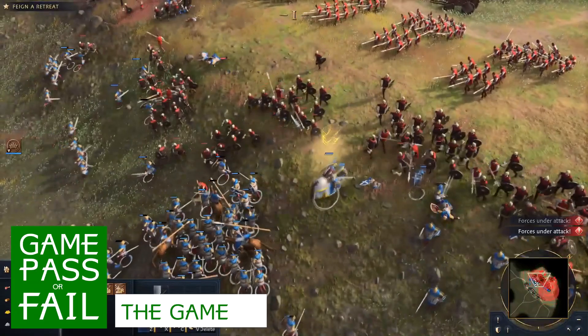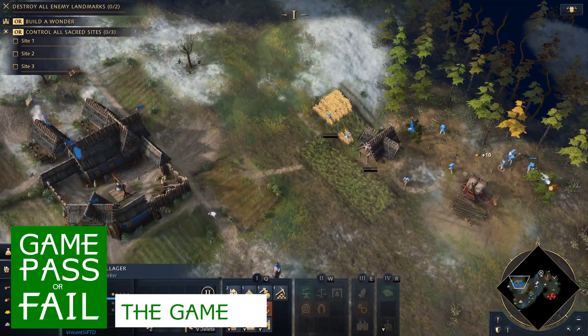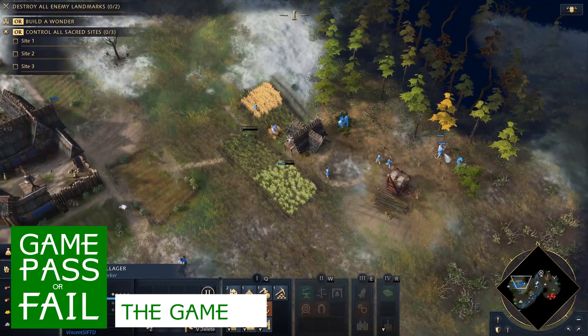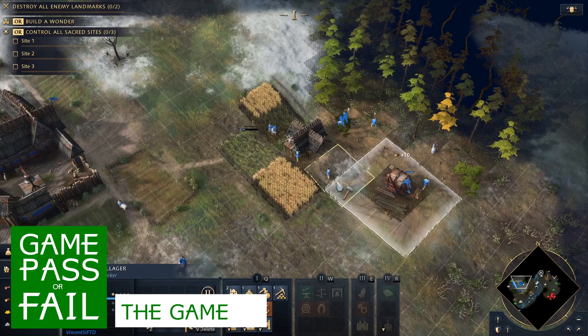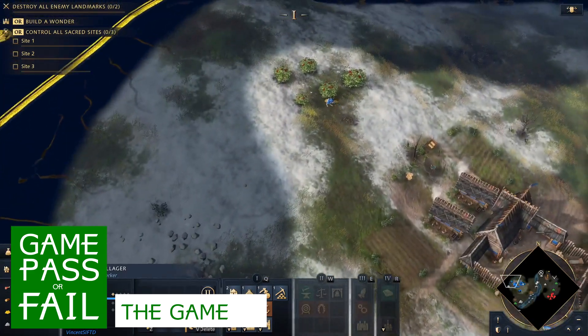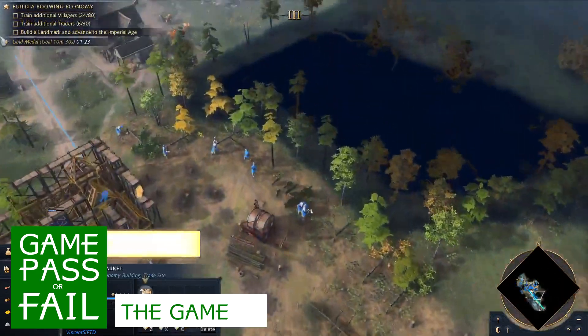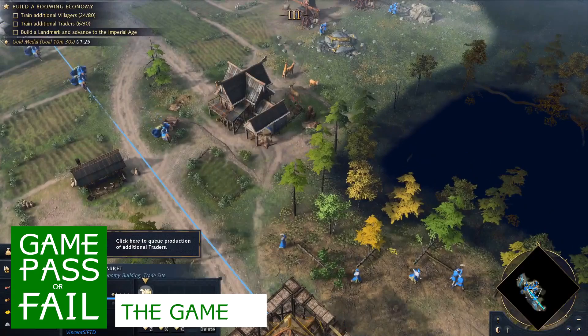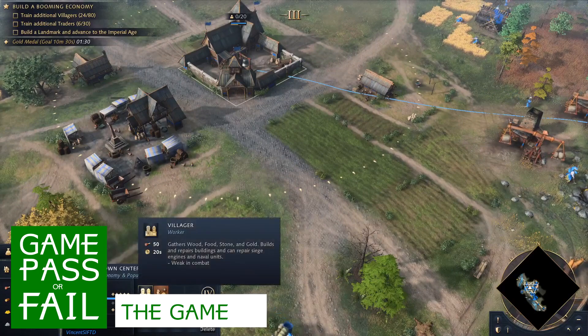Age of Empires IV's gameplay is all about small refinements instead of overhauling what works. Many of the changes are focused on reducing tedium. Pathfinding has noticeably improved, and farms no longer need reseeding, but otherwise the tweaks are subtle. There's still no way to instruct a building to endlessly produce a particular unit, which adds a lot of micromanagement that raises the skill floor, but not in a particularly enjoyable way.